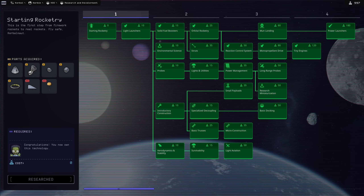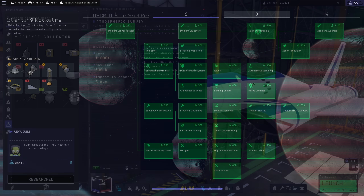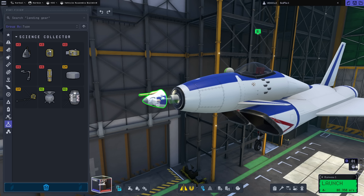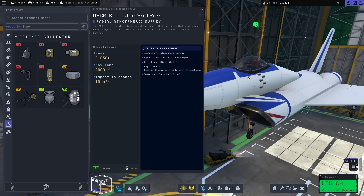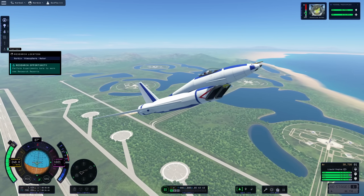The Science Junior siblings are the first pair, and they are all the science equipment you can unlock in Tier 1 of the tech tree. In Tier 2 you get access to atmospheric science packages — one in the form of a nose cone, the other a little package to attach to your vehicles. I believe the developers made a mistake here, because the nose cone is so much heavier than the other part and performs the same experiment, I can't see how you would ever want to use it. But the game is still in early access, so this is surely subject to change.